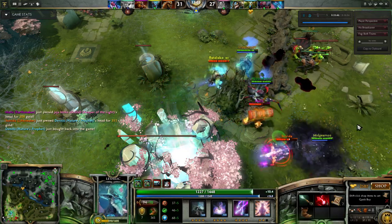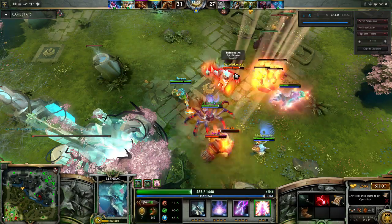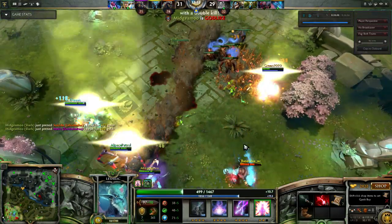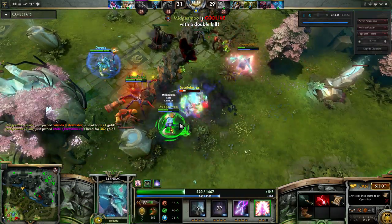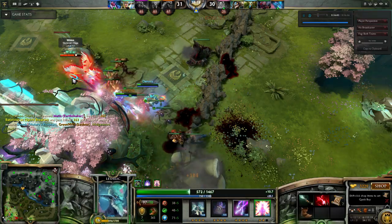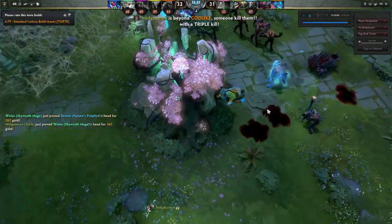I'm going to take down the Earthshaker and turn on my ulti. I'm perma-stunned by Spirit Breaker, but I turn on the ulti and it does a bunch of damage per second, especially in addition to my Edict. He goes down. We ulti down the Skywrath, and that is the end of the game.